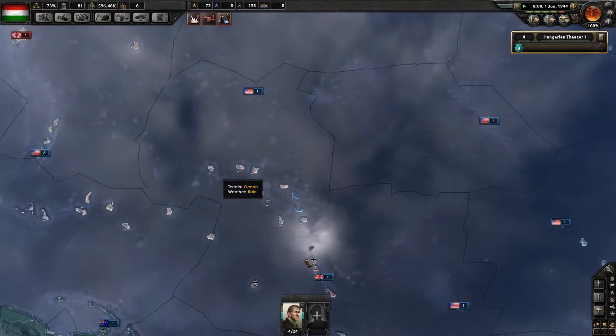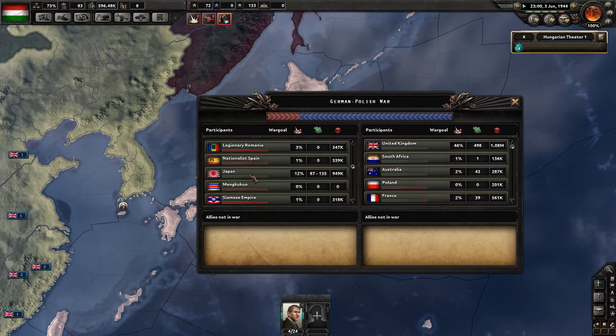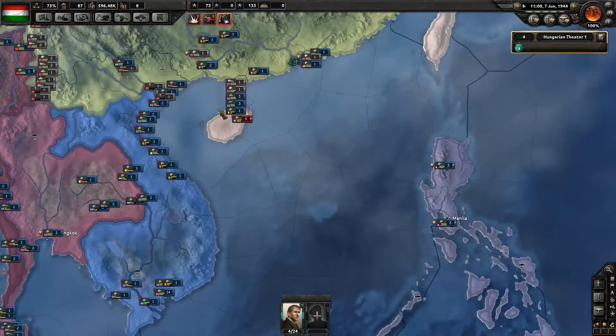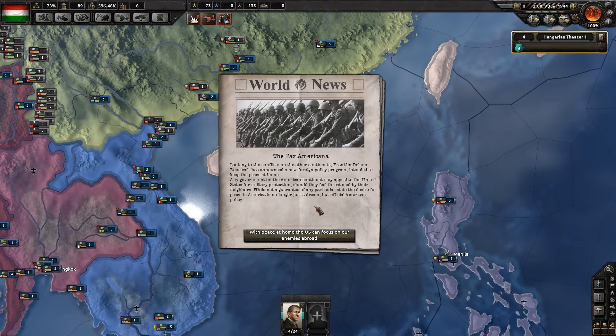The UK has come over here and discovered islands and it's working it out. How much have they capitulated? Are they even slightly thinking about it? They are not thinking about it in the slightest. It looks like the UK is going to try and push into this island next — that's where they're going to send all their forces. The Pax Americana: Franklin Delano Roosevelt has announced a new foreign policy program. Any government on the American continent may appeal to the United States for military protection should they feel threatened by their neighbours. The desire for peace in America is now official American policy.